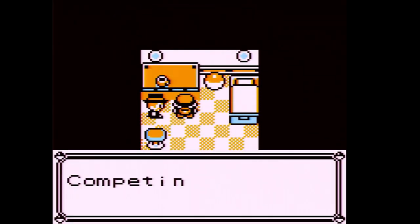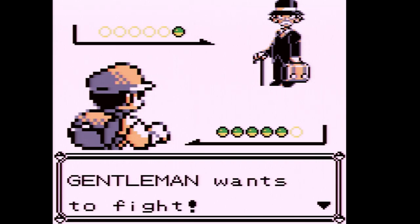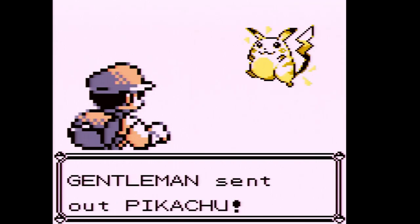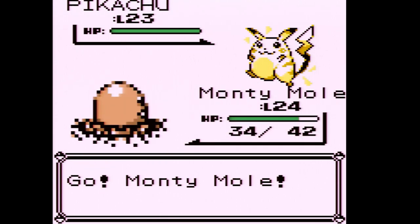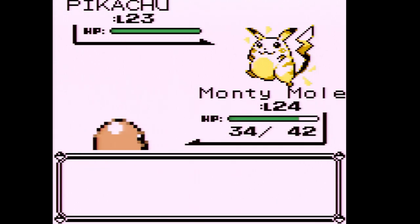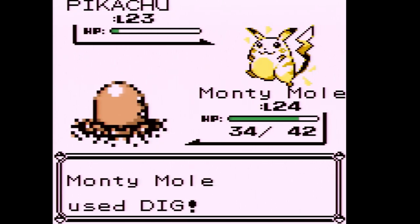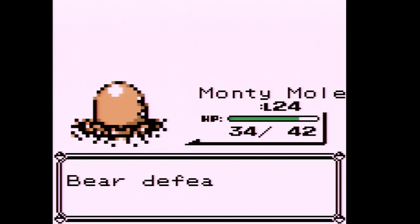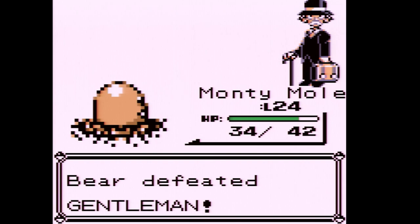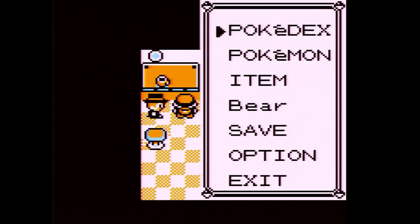I think we can possibly get to level 25 — there are only a few more trainers left. A Gentleman wants to fight and he sent out Pikachu! Pikachu has horrible physical defense so this is going to be a big example. We easily won that battle. Monty Mole is 928 XP from level 25, and level 26 is when it evolves — and there's a Rare Candy in here!